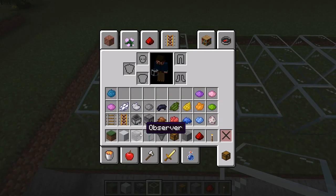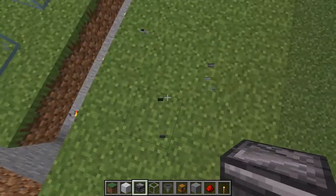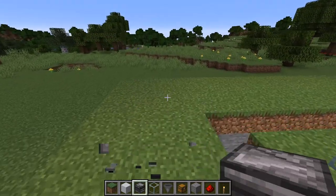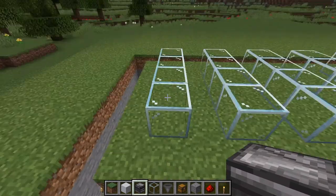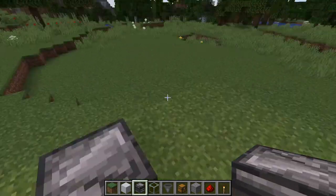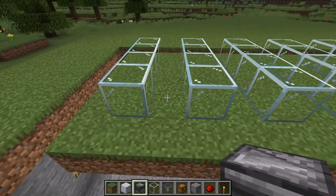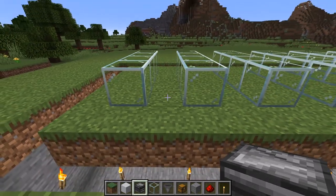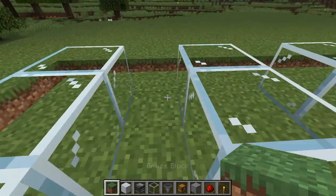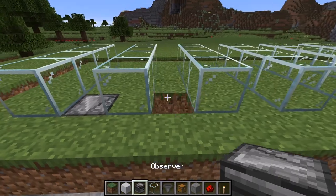The next thing is to put in the observers. Observers are directionally placed — depending on what you place them against, the redstone part and arrow will always face towards you however you orient them. I want the face — the little Thomas the Train-looking face, the part that observes the block state change — facing in towards the piece of grass. To get that, I go out and place against it, so the arrow is towards me and the face is facing inward.